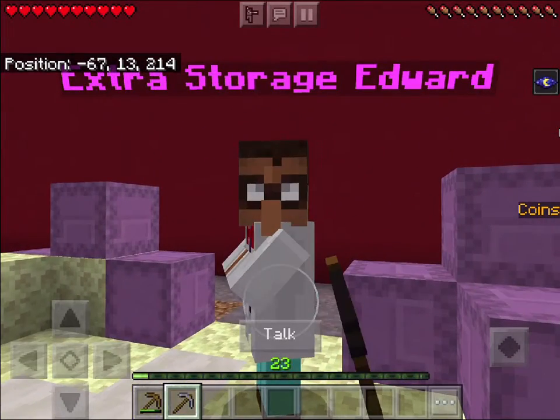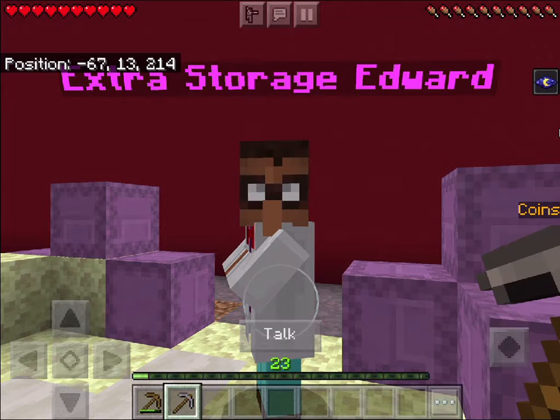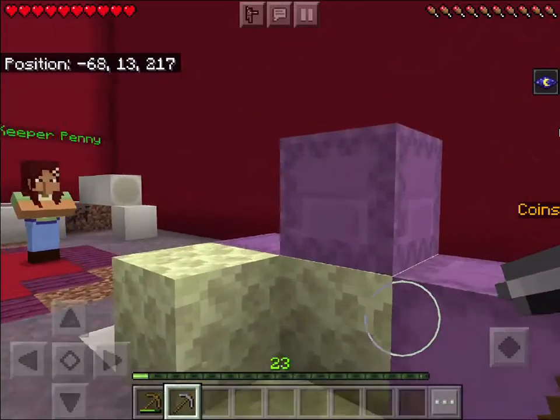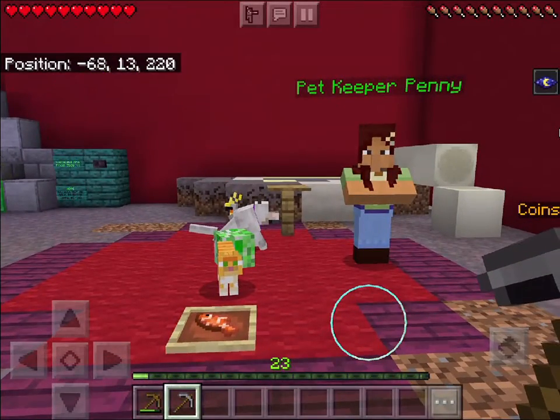Extra storage! 'Oh sorry, didn't see you there — I am Extra Edward. You can purchase cool boxes to expand your inventory, get cool tools, show cool items, or get a deeper pet.' Interesting!